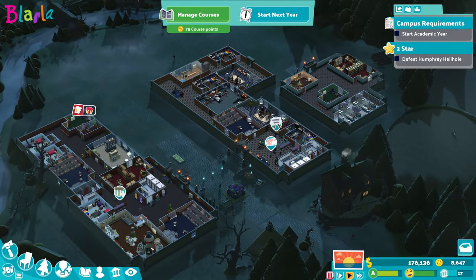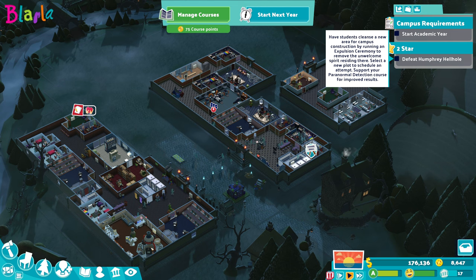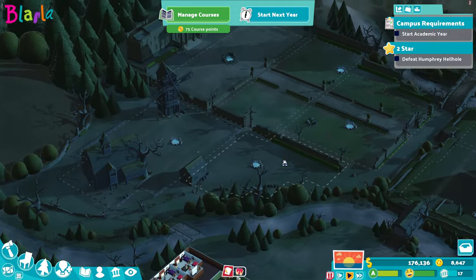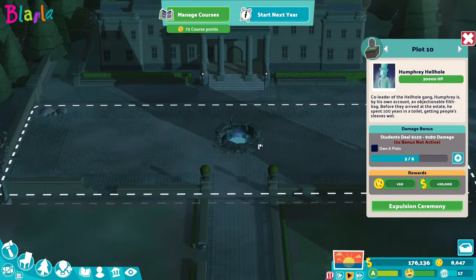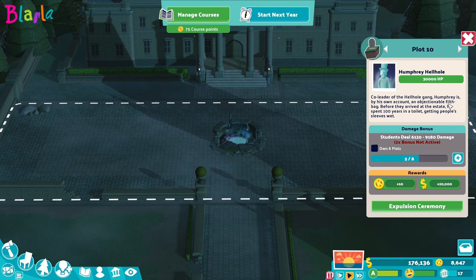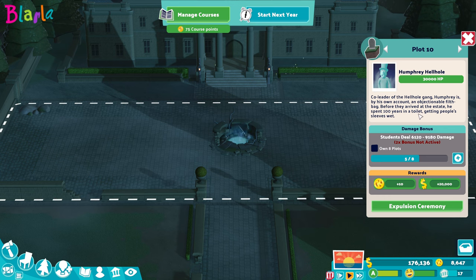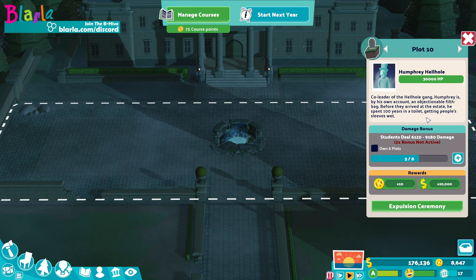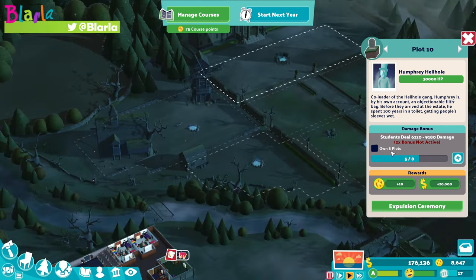Hello everyone and welcome back to Two Point Campus, welcome back to Lifeless Estate where we are going to be working on Humphrey Hellhole this time. Humphrey is all the way over here - he is Plot 10, co-leader of the Hellhand Gang. Humphrey is by his own account an objectionable filth bag. Before they arrived at the estate he spent 100 years in a toilet getting people's sleeves wet.